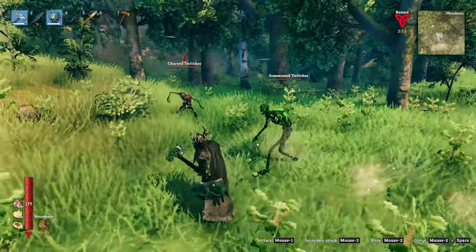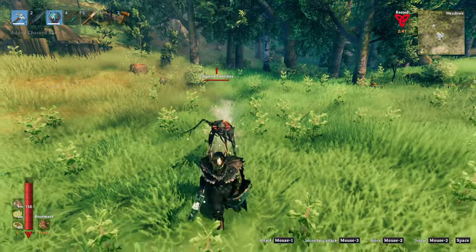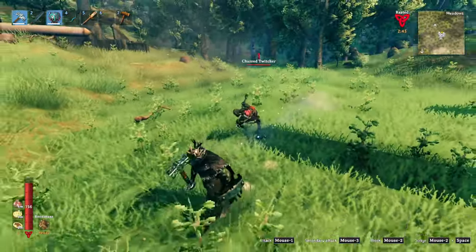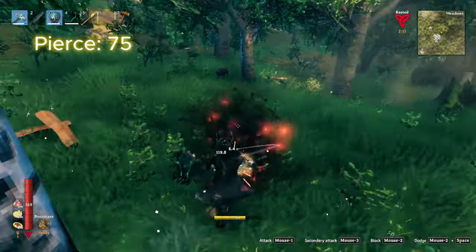The summoned Twitchers are the same as the normal ones, except they are green and only have 50 health instead of the normal 220. Speaking of Twitchers, they have three attacks: a left and right scratch, both of which deal 100 slash, and a throw which deals 75 pierce and 95 blunt.